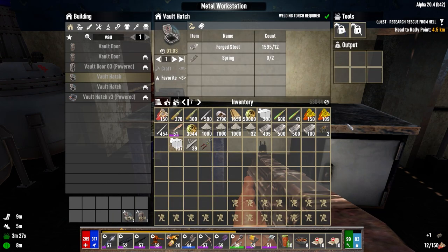We've got the second chest done. We just need the door. I don't need the hatches right now, so we'll just grab the door and get out of here.